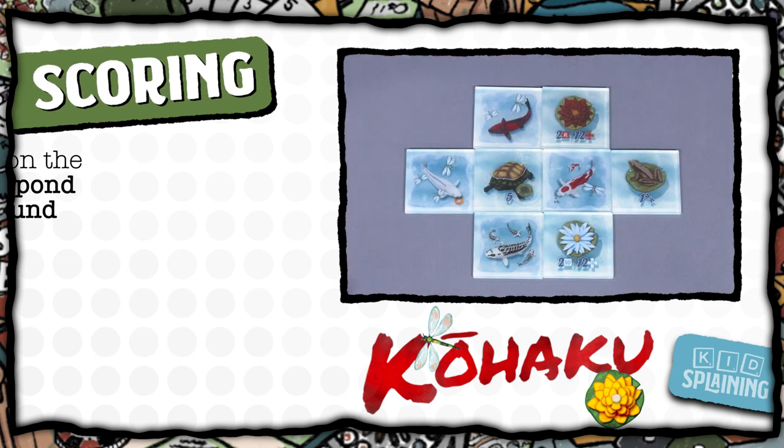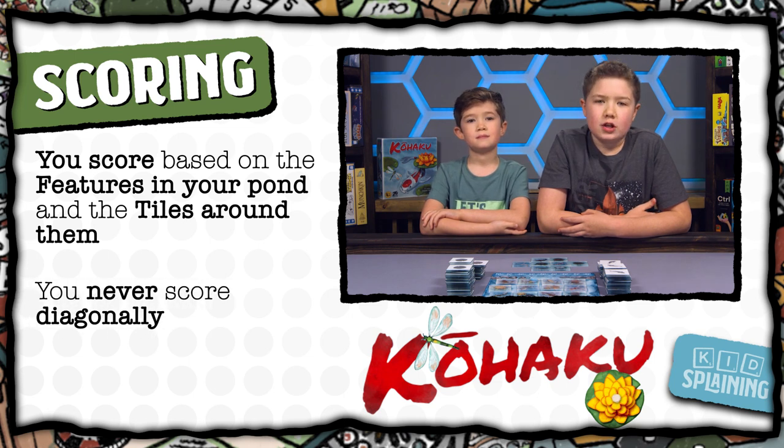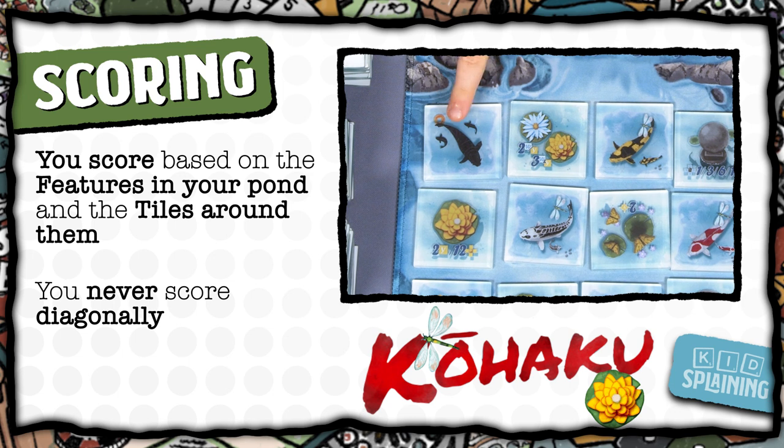Now let's talk about scoring. You score based on the features you have in your pond and the fish that are around those features. You never score diagonally, only adjacent. All the scoring is on your reference card, and the features also have the scoring rules on them. If you look at the koi, there are a bunch of different colors — some are one color and some are two colors. Some also have dragonflies and some have baby fish on them. These all affect how they score with the features they're next to.